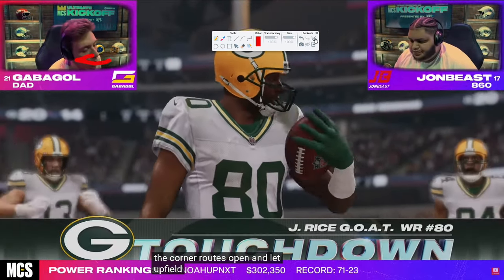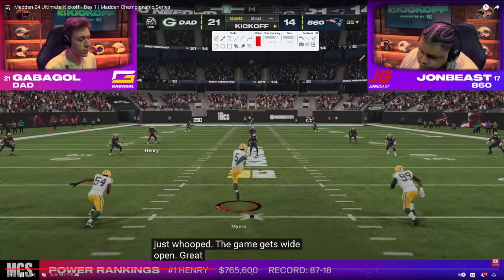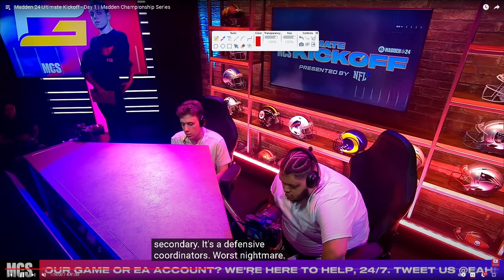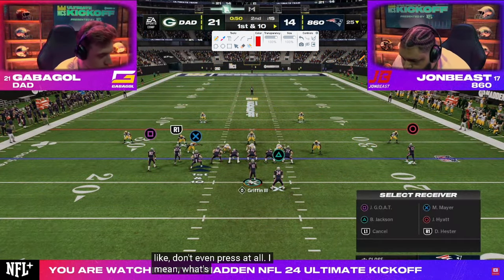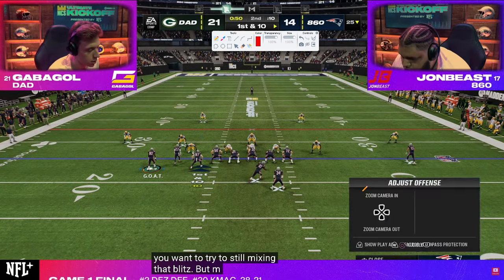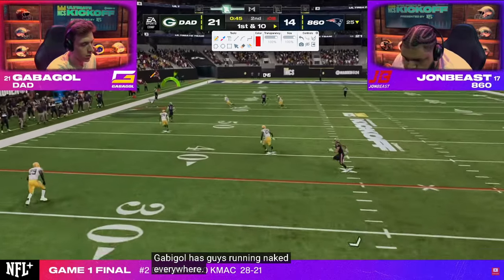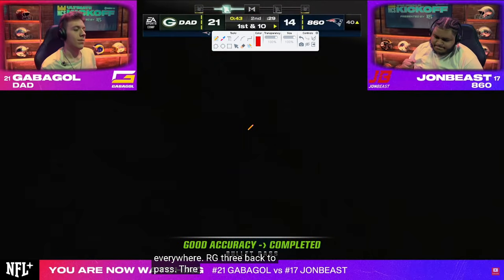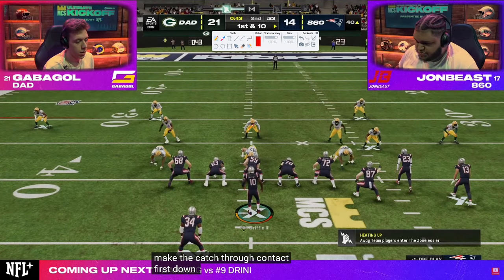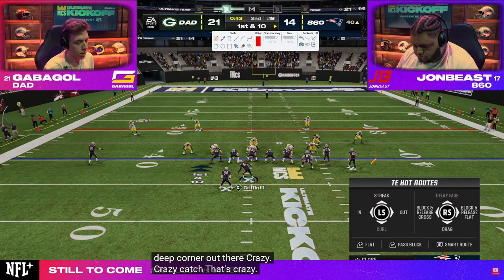He scored a touchdown — I think he was trying to go down at the one to take John's timeouts. What that did for John is if John now goes down and gets seven, when he comes out of half he'll have the ball and can take the lead. John goes to curl flat — gets a corner route over the Mabel coverage. Big play from John right off rip. First and 10, ball on the 40-yard line, already in field goal range.